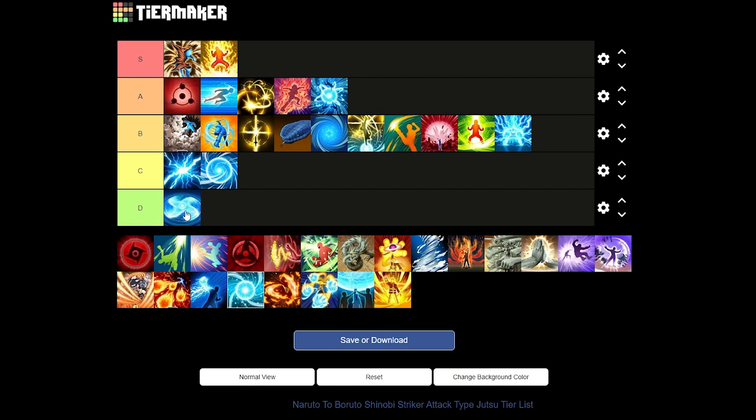Next up we have Rasengan Shuriken — this might be controversial but it's a D-tier jutsu. If a jutsu needs a setup to land, it's usually trash. With Rasengan Shuriken you literally charge up for four seconds and by the time you're about to throw it, you've already lost it. Maybe it needs super armor while you activate it. It comes from the free Naruto VR master — it needs work, but I do like the concept.